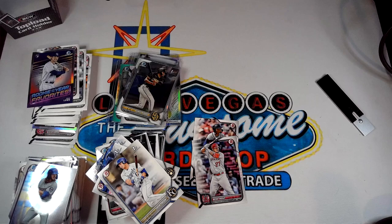Please hit the like button, subscribe if you like the content, and hit the bell notification to be notified every time we post. Go to theawesomecardshop.com to buy yourself a box — hobby or jumbo are available now. You can use Afterpay and break it up into four interest-free payments to help with the cost of these boxes. Thanks for coming out!